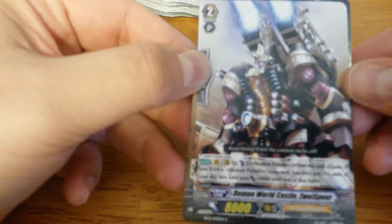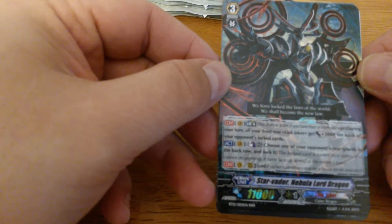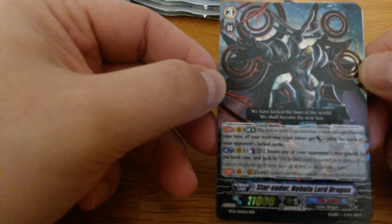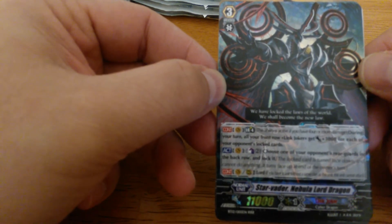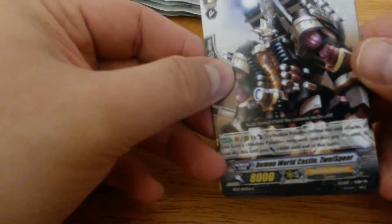So we have a new Shadow Paladin — Elegant Elephant, Daybreak Liberator, and look at that — first pack we get a Star Veda Nebula Lord Dragon! This is the Limit Break 4. During your turn, all of your front row Link Jokers get plus 3000 for each of your opponent's locked cards. It has an activation Counter Blast 2: choose one of your opponent's rear guards in the back row and lock it. Nice for our first pack!